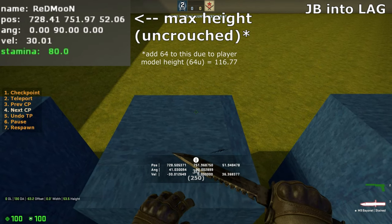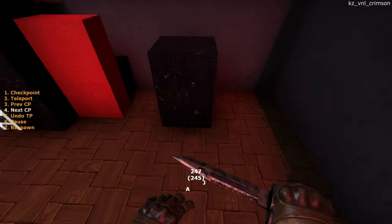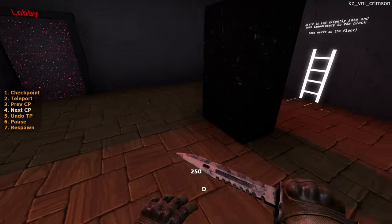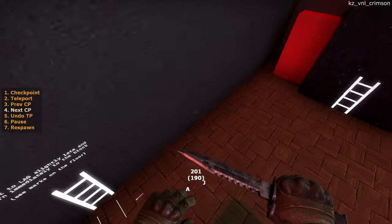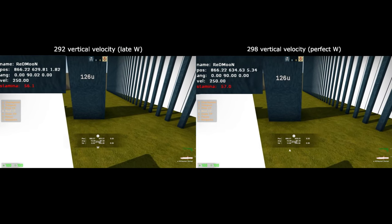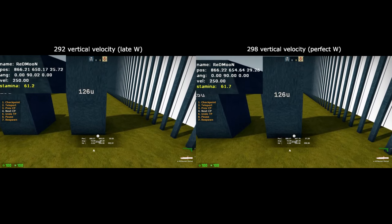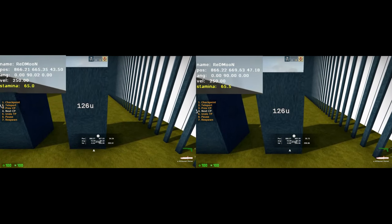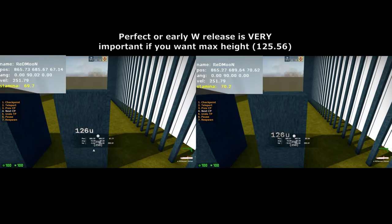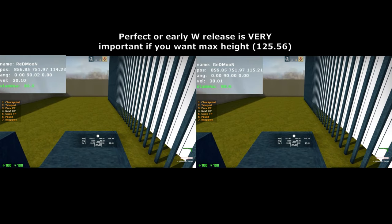The maximum possible height with a jump bug is unknown. Bhopping into a ladder glide was not tested as it was getting too complex, but higher horizontal velocity will make you go further. Holding W while starting to ladder glide will make your max achievable height about 1.27 units less, as you start grabbing the ladder one tick later, causing you to begin ladder gliding with a slightly lower vertical velocity. This makes a perfect or early W release critical to get max height.